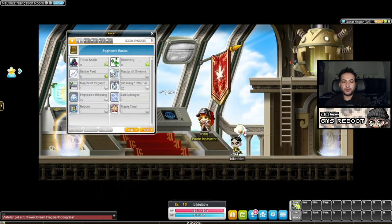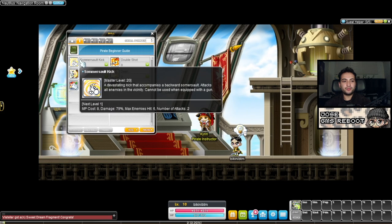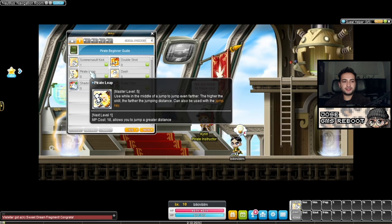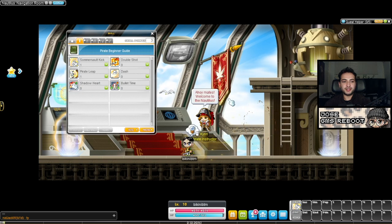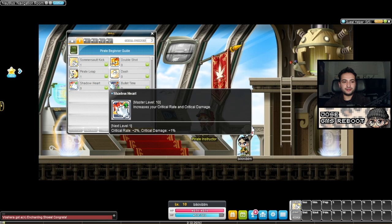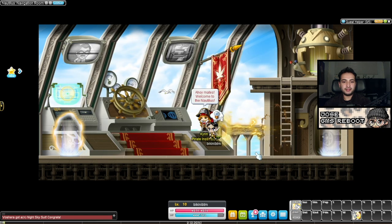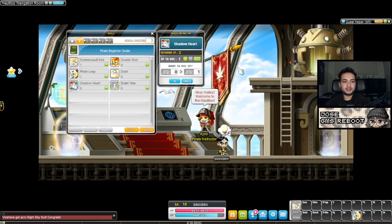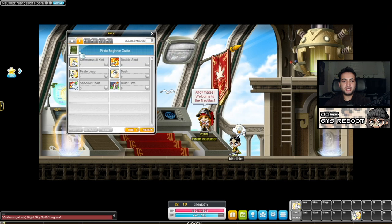Let's open up our skills by pressing K on the keyboard. We have a beginner tab and tabs for each job advancement. Since we just reached level 10, we got our first job. I'm going to level up my mobbing skill by one, then keybind it — you don't have to use skills through the menu; you can use skills on your keyboard. I'm also going to assign Flash Jump, which you can keybind or double-tap your jump key to use. I like to keybind it on E so my Flash Jump is very close to my jump button. I'm also going to assign some stats for critical rate — it's pretty important to max out as fast as you can.